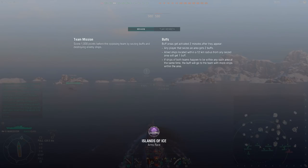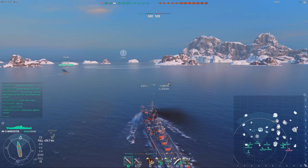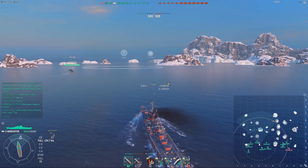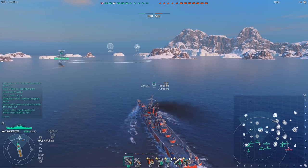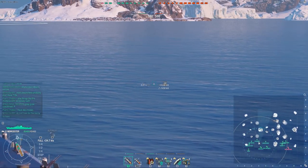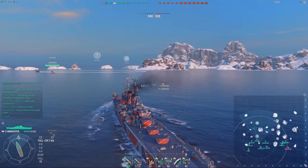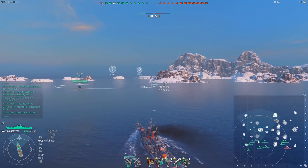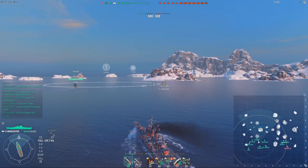Now you can see how the buffs work. Buff areas get activated 2 minutes after they appear. Any player that seizes an area gets 2 buffs. Allied ships located within a 12km radius from any seized area will get 1 buff, and if there are opponent ships inside the cap, whoever has more ships gets the buff. But that's usually very rare because the caps are incredibly small, so such things generally don't happen.